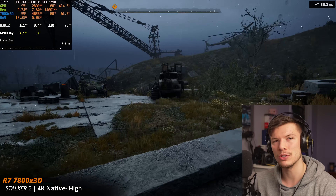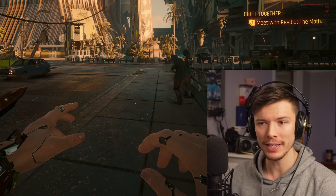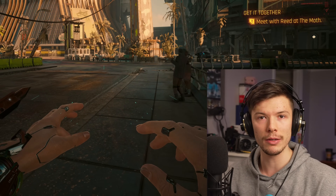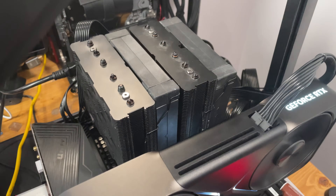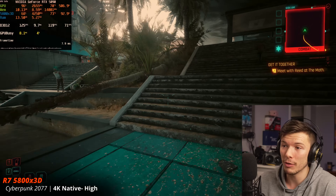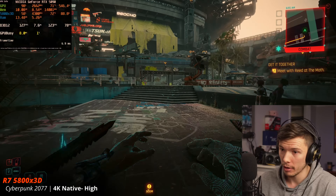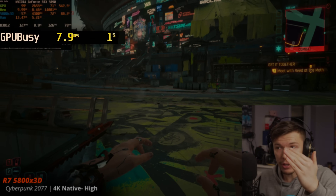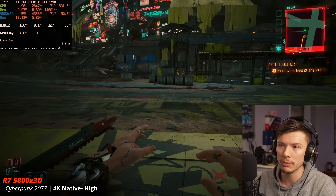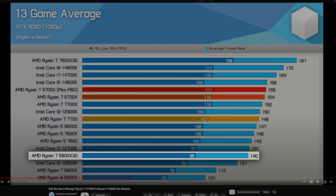Moving on to the 5800X3D — still a monster CPU and the best gaming CPU on AMD's older AM4 platform. At 4K native with no upscaling and no ray tracing, we are getting CPU limited on the 5090. In terms of performance it's pretty similar to Intel's 13th gen CPUs. I won't be testing Intel CPUs — it's easier to see scaling by going through AMD's lineup.